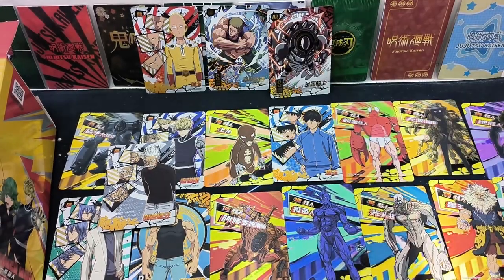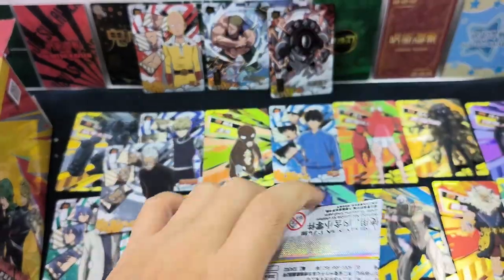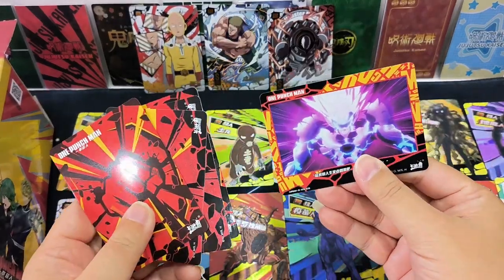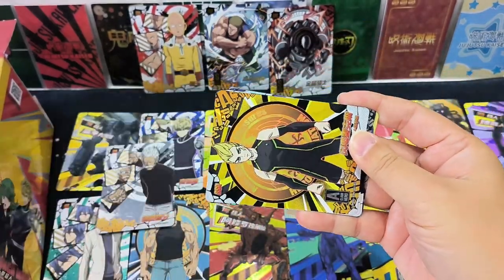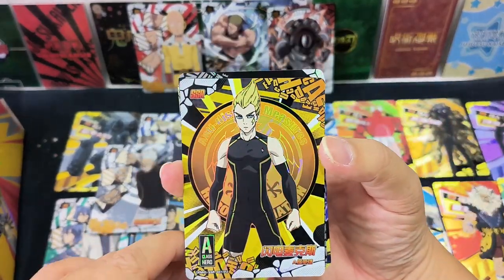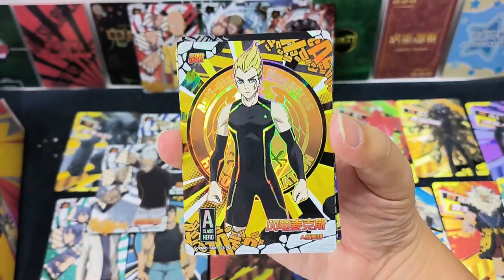Sun High — the other side of the card. A-class hero. This is an SSR card — higher rarity, but I don't really remember this A-class hero.